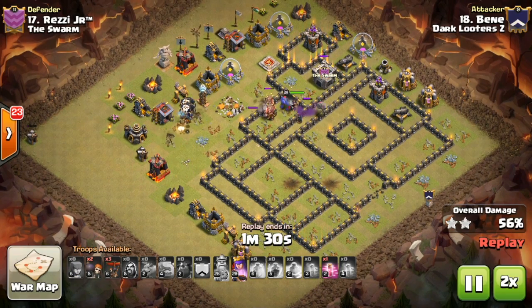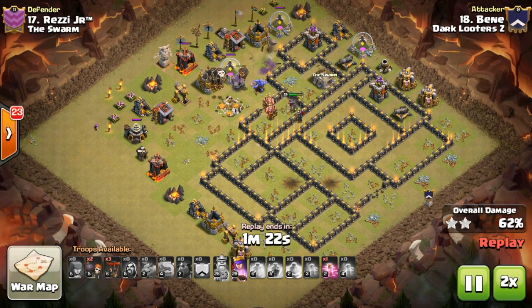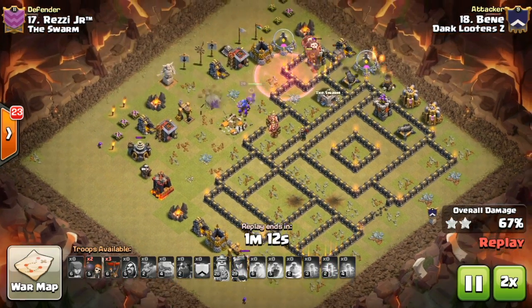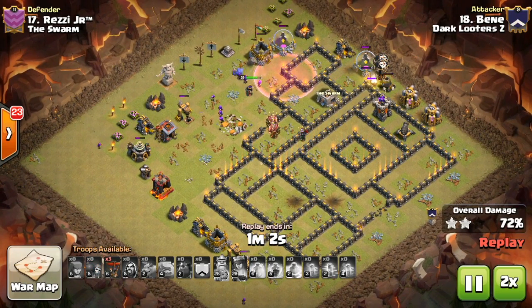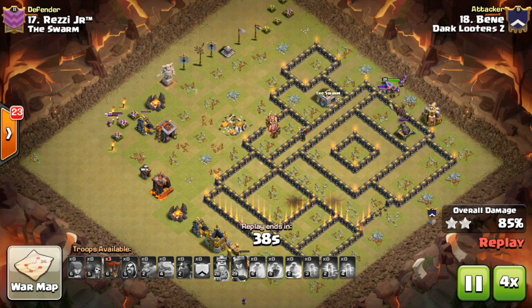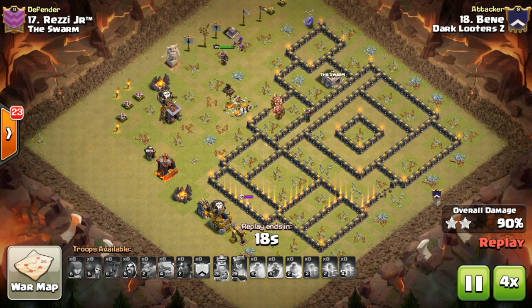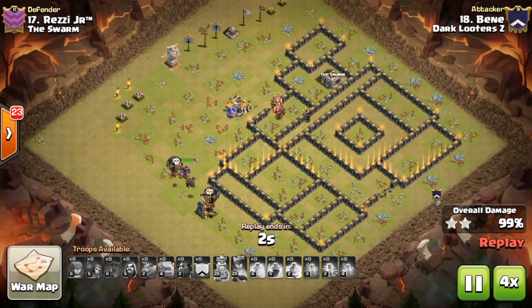He actually has an extra lava hound because all the air defenses already went down — another very convincing attack. One haste spell left, he doesn't really need it; three balloons left in the back, full-health queen with her ability, full-sized king, two bowlers, and some cleanup units ready. The lava hound doesn't pop but that's fine. He uses his three balloons for cleanup toward the bottom where a gold storage is still standing. Very nicely done by Bene.